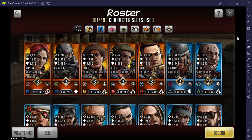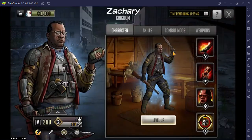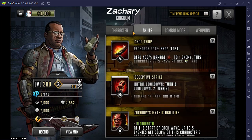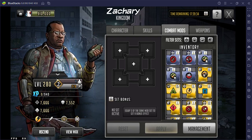This is gonna be a little short, but please tell me what I should do with Zachary. I know I'm keeping him — just tell me which skills I should level up first, whether I should level up his weapon, and what mods to use. Thank you all and keep on entertaining!